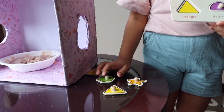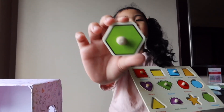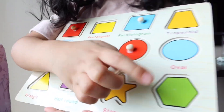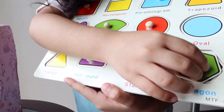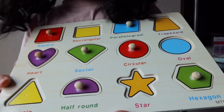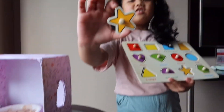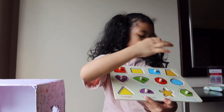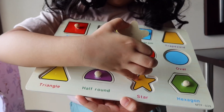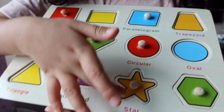Now I want to start with hexagon, next! This is hexagon! Where is hexagon? Hexagon! Hexagon! Hexagon! Now, star! Look! This is star, guys! Where is star, guys? Help me! There you go! This is star! Ta-da! This is star!